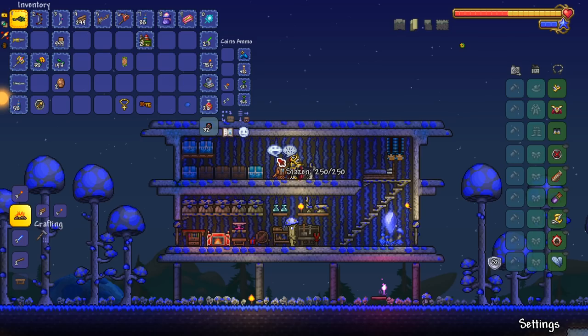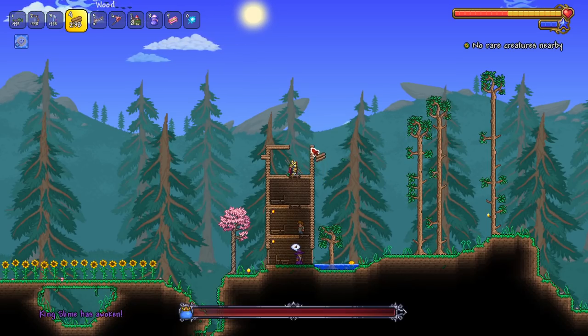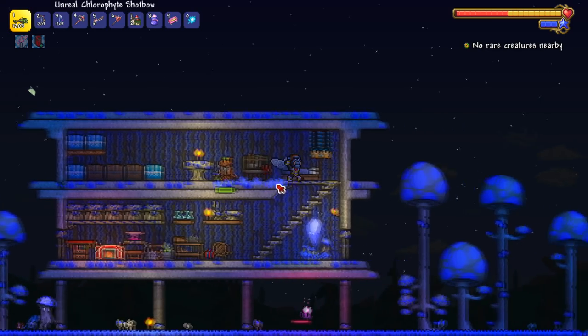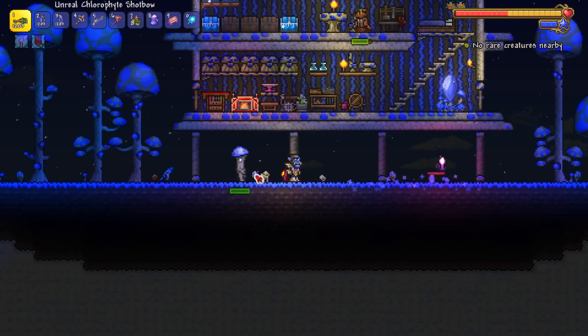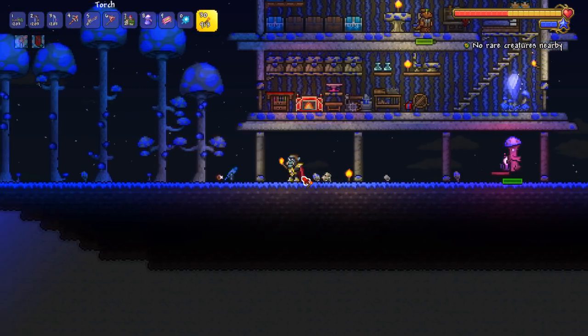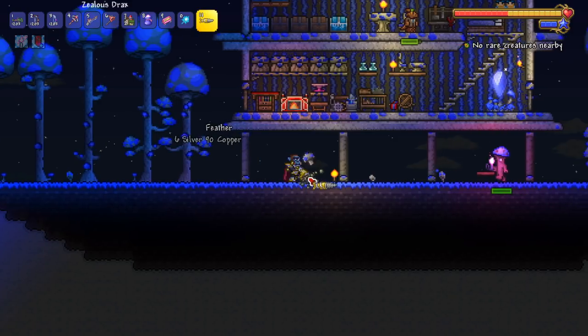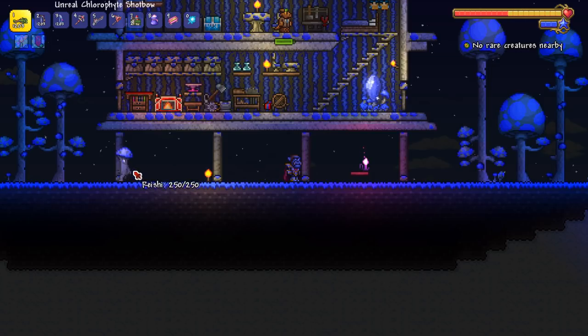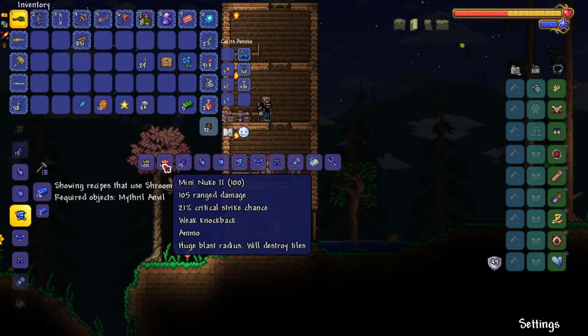The first tip on the wiki says the Pulse Bow is generally considered one of the best bows in the game — and then it says the Tsunami and Phantasm can out-damage it. What's the point of saying it's the best? Look at how funny this NPC walks — this is like the only good NPC sprite. He has a whole animation while all the other NPCs have the same boring animation. They went all out for this guy — he's got swag in his walk.